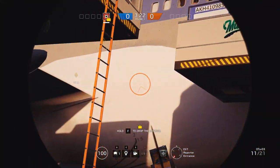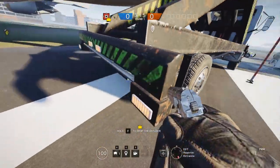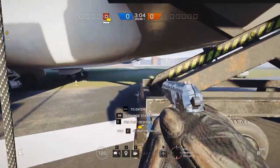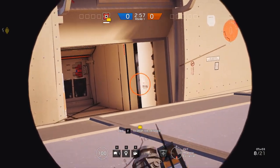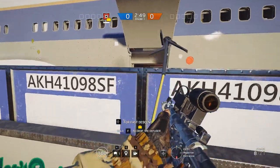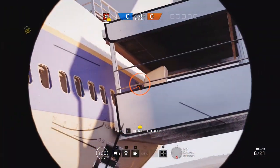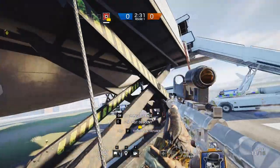Since we're right here, especially if we're attacking down into the cargo area — the basement or bottom floor — if you run up to these things sticking out here and walk straight into it, you'll get the rappel prompt. There's nothing visually obvious but if you walk right onto it you get that rappel. You can just rappel up and hold the angle from here while you get whoever to push into the site, giving you a pretty good angle. I recommend Blackbeard for this so you have that face shield — he got nerfed but in situations like this it really helps.